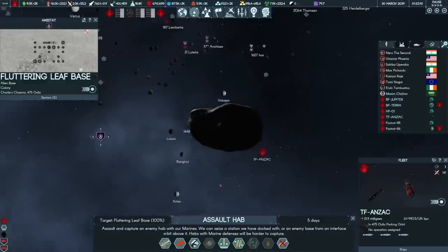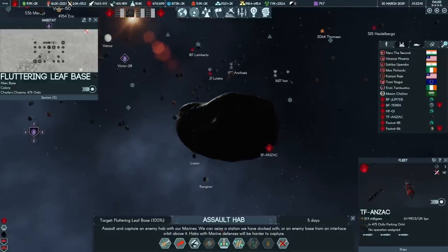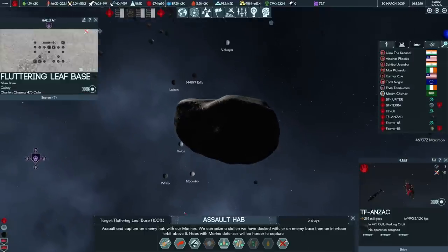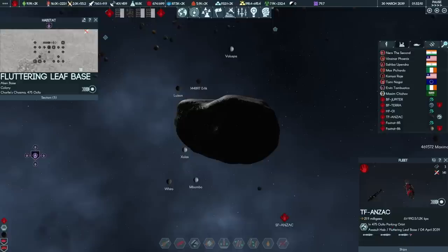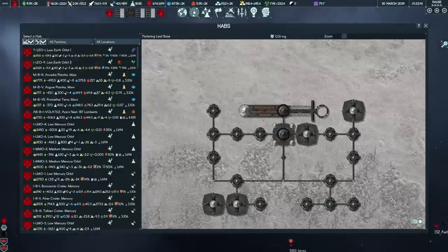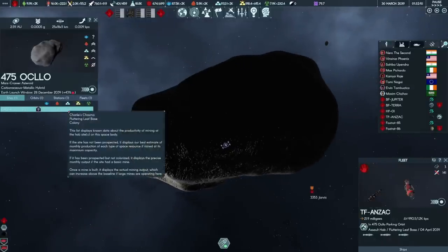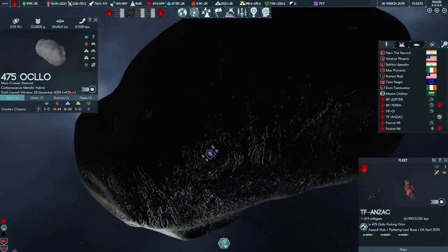As Battlefleet Jupiter is hours away from reaching Ganymede orbit and plotting its next interception, Task Force ANZAC has reached the alien base — the Fluttering Leaf base on 475 Oklo. We have a 100% chance to assault with our Marines, so in they go. The assault will complete by 4th April. This might be our first destruction of alien infrastructure since the war began many years ago. The base as a whole is not going to be critically important — 1828 metals — but it will put a small dint in the alien economy.